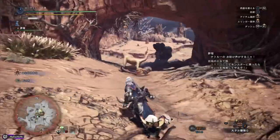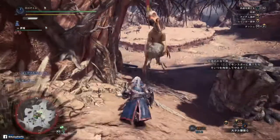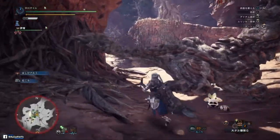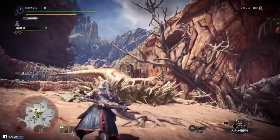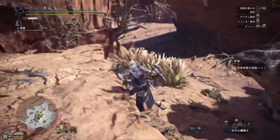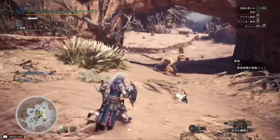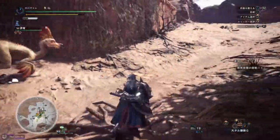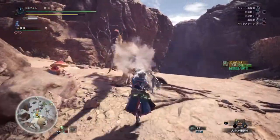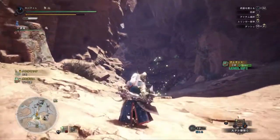As you can see, he's gathered up some stones. When you attack him while he's armored with stones, your weapon will bounce. To remove that, you can either use a flash bomb or simply throw a stone towards him to knock the rocks off.